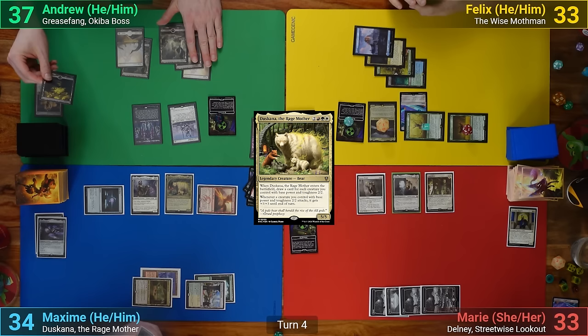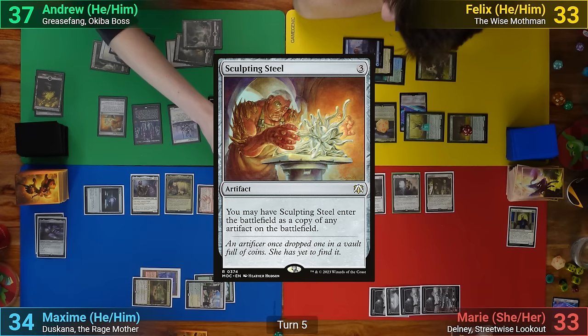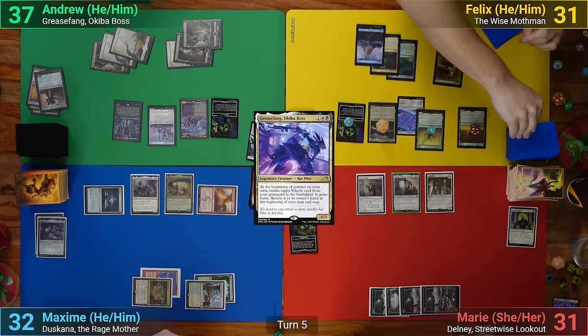I draw and mill a land, keeping my Rad counter. I then play a Plains and cast Sculpting Steel as a copy of Max's Sol Ring. I'm then able to play out Grease Fang. I pass through my phases, not using the Grease Fang trigger in combat, and sacrifice my Sculpting Steel — aka the most expensive Sol Ring in the game — to Braids. This has everyone taking 2, I draw 3 cards, and we pass to Felix.